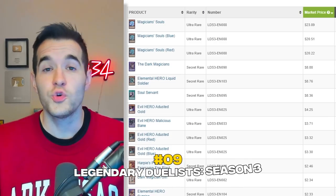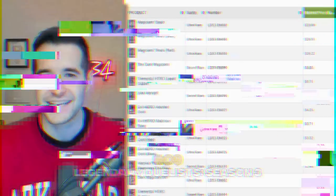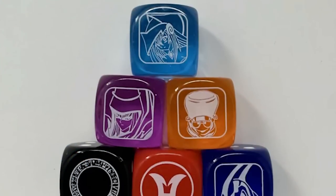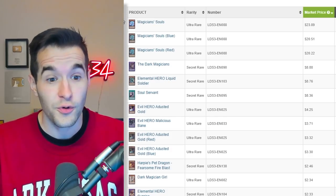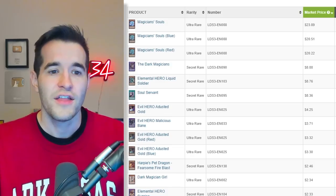Next up at number 9, we have Legendary Duelist Season 3. This is similar to the Hidden Arsenal set except it's actually kind of decent. Inside each box you got a die, and the dice had different rarities — like the Dark Magician Girl die, the Dark Magician die, and some more common ones like the Elemental Hero ones. That was a really cool addition to get in every single box. Then they have really cool Dark Magician reprints, Elemental Hero reprints, and Evil Hero stuff — a lot of fan-favorite material.